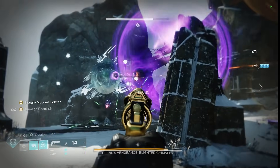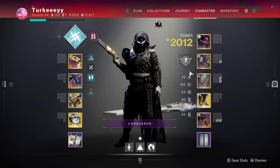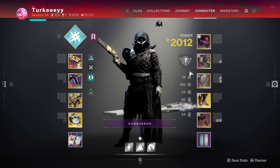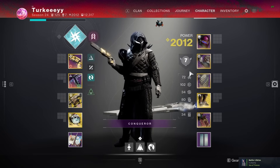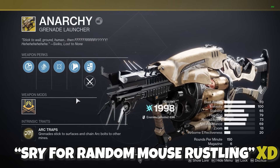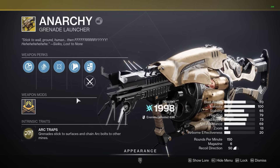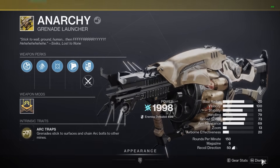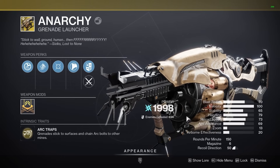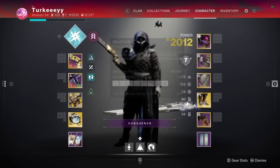Let's hop in and talk about our weapon setup and exotic pairings. As you can see from the thumbnail, an old-time community favorite is incorporated here — Anarchy in the heavy slot. The idea is to have essentially two sources of almost heavy weapon damage happening perpetually. And when I say heavy-comparable damage, I mean Warden's Law and the Lucky Pants combo.